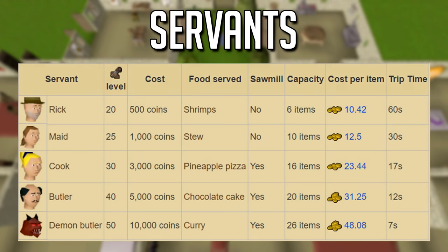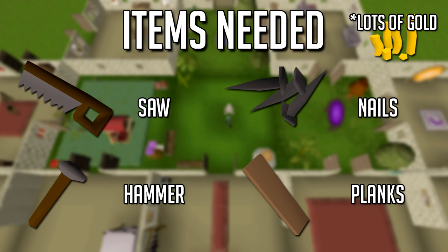Moving on to servants — you can hire your servant in north Ardougne and they're very cheap, literally 10k for the highest level and 5k for the butler. You will have to pay them continuously while you train; if you have them fetch planks it's probably gonna cost 10k to 5k every 5 to 10 runs, but it is well worth it. Items you'll need are a saw, hammer, planks, nails, and a lot of gold. You can also do the Eyes of Glouphrie quest to get the crystal saw, which gives a hidden plus-5 construction boost.